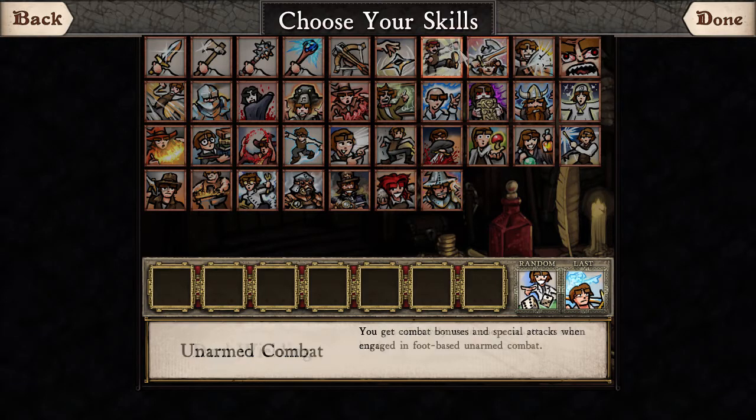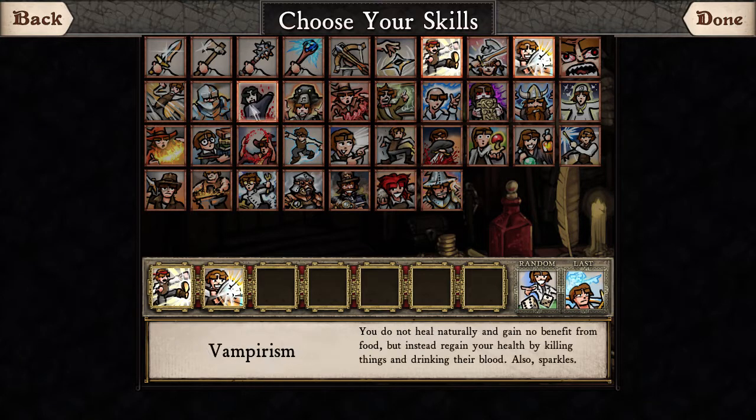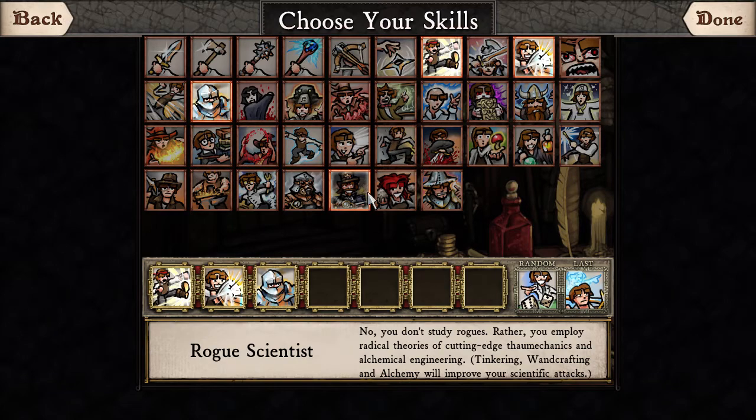I wanted to try something new this time. What I read some time ago is that unarmed combat and dual wielding shields for extra protection is something quite amazing. So: Master of Arms, extra armor, shields. We don't need any weapon skills besides unarmed combat.